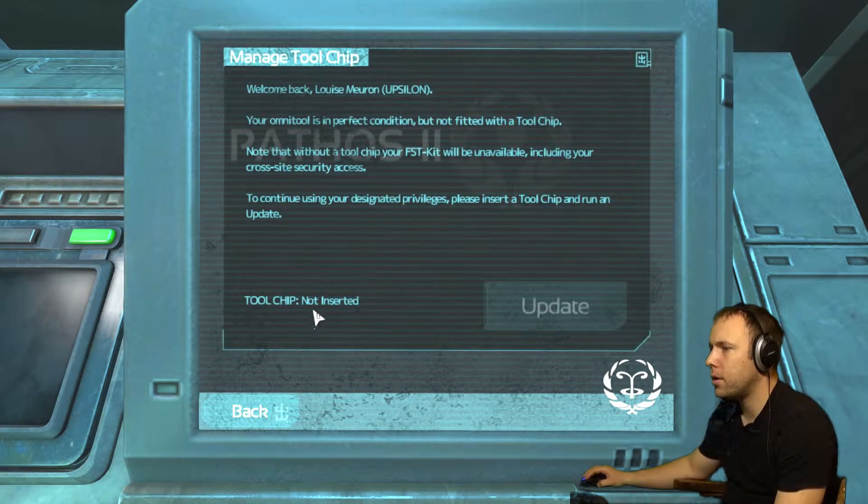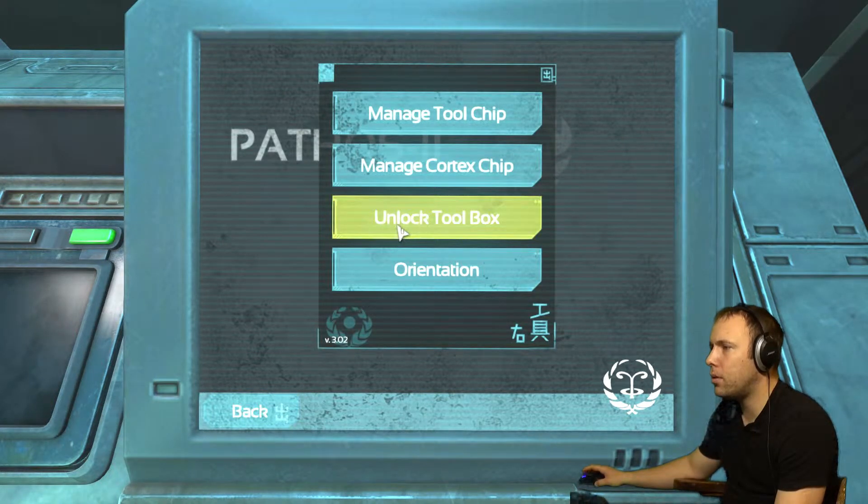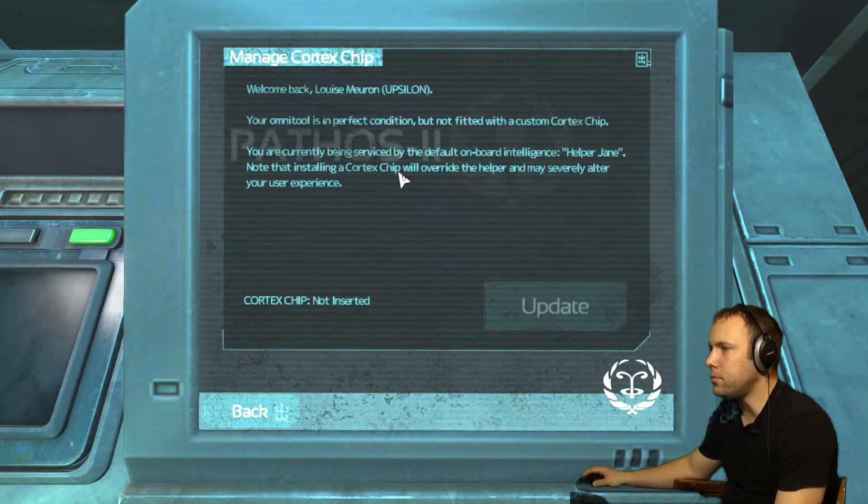Manage tool chip — not inserted. Your Omni tool is in perfect condition but not fitted with a tool chip. Note that without a tool chip, certain functions will be unavailable, including your cross-site security access. To continue using your desktop, please insert a tool chip and run update. Where am I going to get this tool chip?